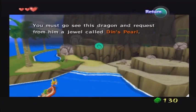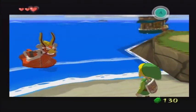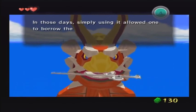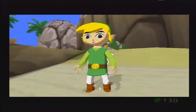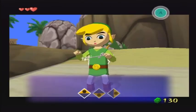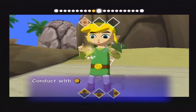Once we get to Dragon Roost Island, we're going to acquire the Wind Waker — the item this game is obviously named after — and learn the basic operations of it. Playing the Wind Waker is very simple. He's going to give us a brief tutorial here. There are different time signatures — three-four, four-four, six-four — and you just point your control stick and keep it to the beat. That's pretty much it, pretty basic.